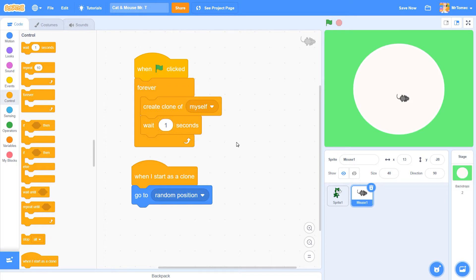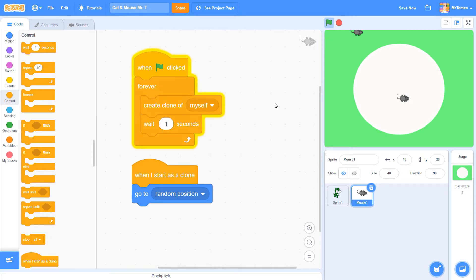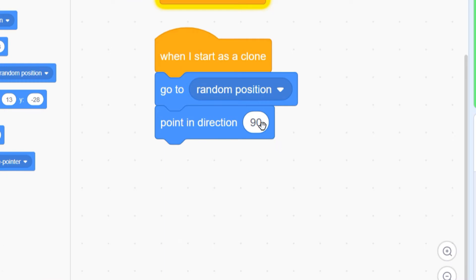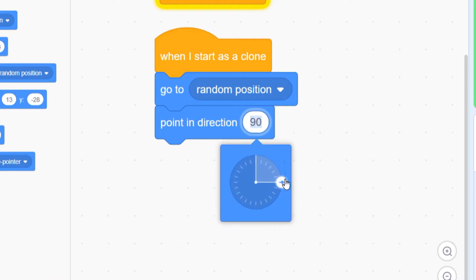Now our job is to get these mice moving in different directions. If we order them to start moving right now, because they're all facing to the right they're all going to start marching like an army across the screen. We can change the mice's starting direction using a block called 'point in direction.' The 90 here just means 90 degrees, and if you click inside the bubble a little spinner wheel appears that lets you control which direction your sprite is moving.